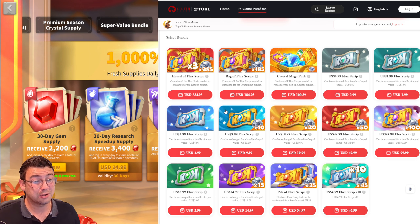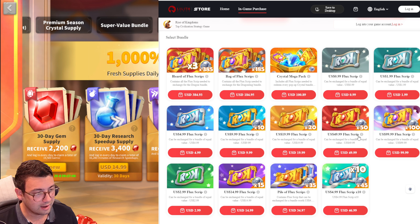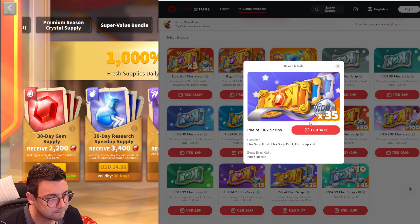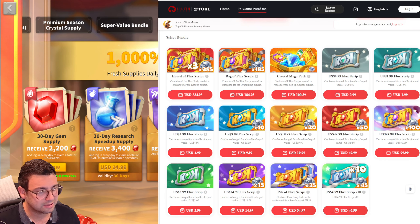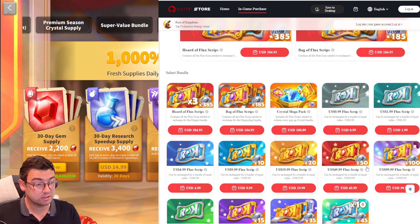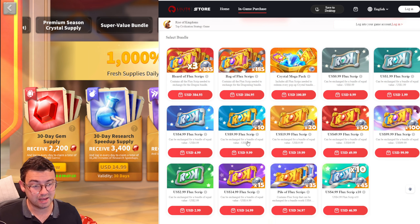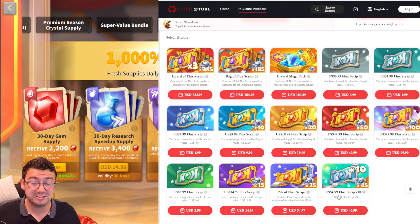One important tip: link your account with an email address before using the Lilith Store. Also, if you're buying five-dollar bundles, there's a fifty-dollar bundle that contains ten five-dollar scripts — that's the best approach. If you buy just one five-dollar script you get no coins, but buying ten of them (which you'd probably spend anyway) does earn you those coins.